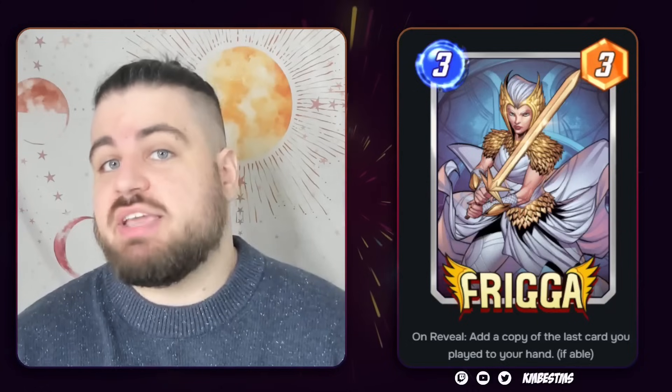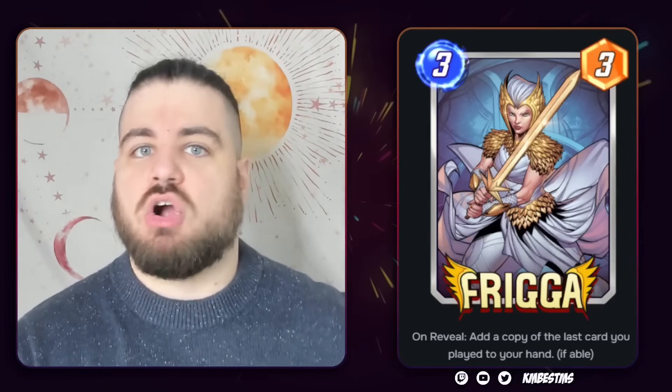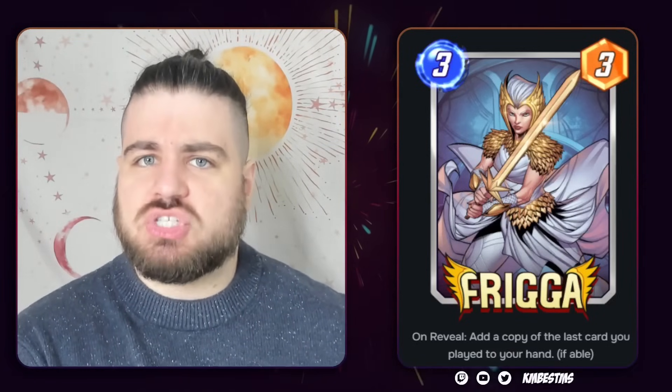There's some cool stuff you can do — you can Gwenpool something, then Frigga the cheap thing you Gwenpooled. I'm not sure there's enough stuff, and I'm not sure it's going to be able to compete with Scar's stuff or Agent Venom's stuff, but I am interested to see what this card can do.